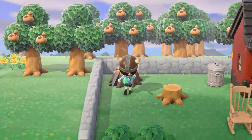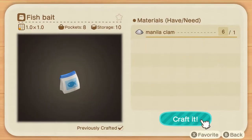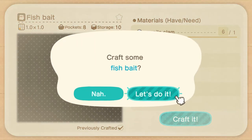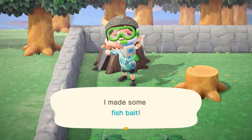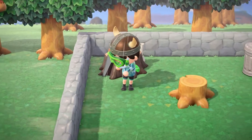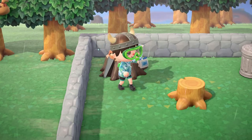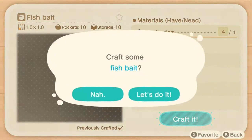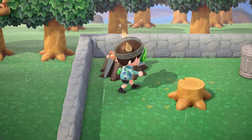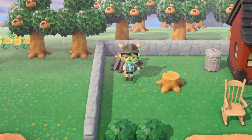Now let's talk about the glaring issue with DIY. When you go to the DIY bench you'd think you can make several things at once — for example, six fish bait. But you can only make one at a time. One at a time! Nintendo, you did so many neat things in the game; you should have the option to make, say, six at once. You can speed it up but it still gets tedious after a while. That's my disappointment with this part of the game.